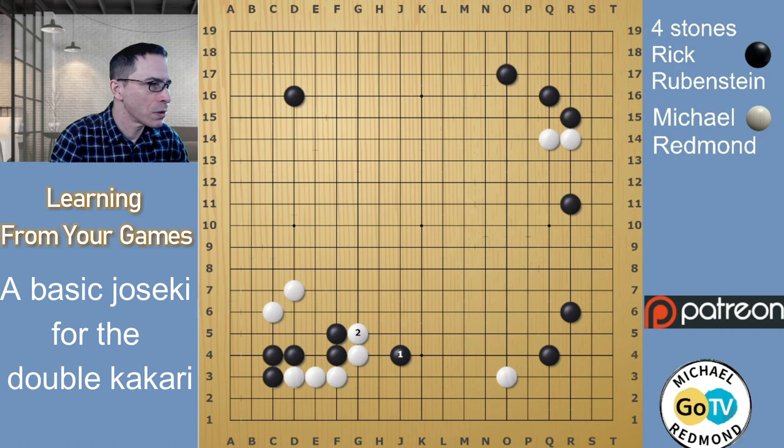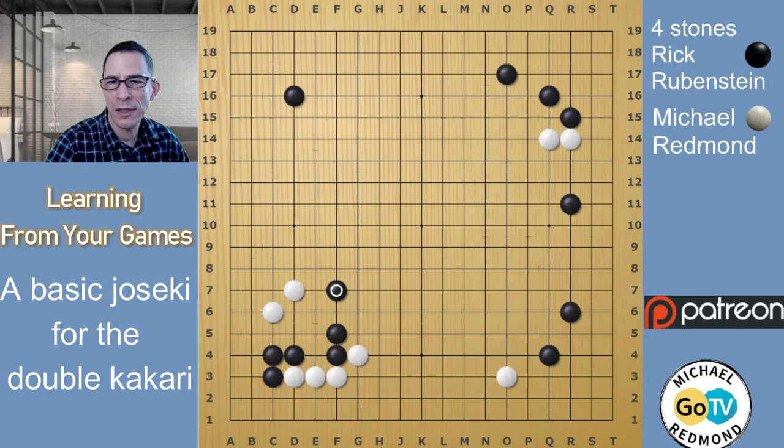This is also good because it's setting up two pincers that are miai. With this move, Black could have pincered here — in which case White would play here and put pressure on the Black group in the corner — or Black could play here, heating things up. Black has these two pincers and is making miai of them by playing here. Also, by making these center stones healthy — adding a stone towards the center — Black has reduced the threat. In this joseki, Black doesn't want to connect to the corner too early, and White will try to force Black to play that dame point to connect up.